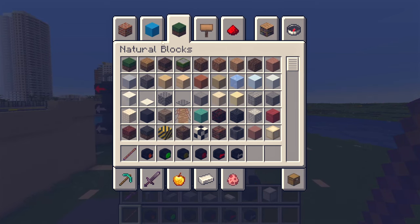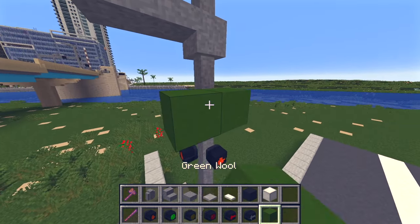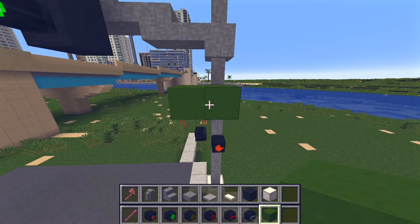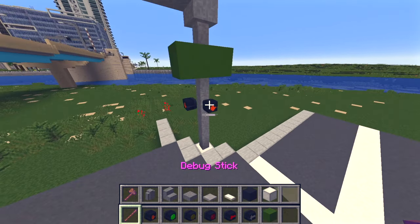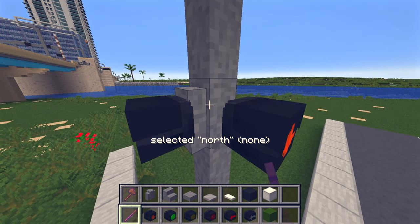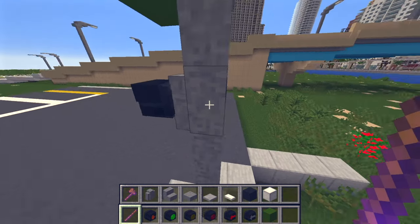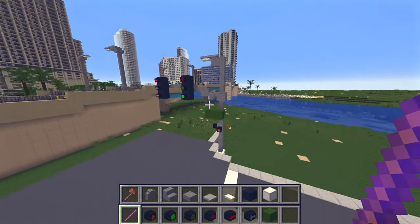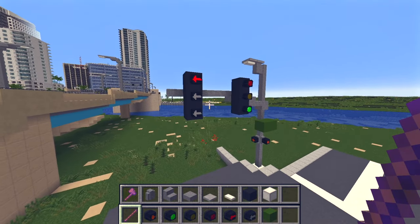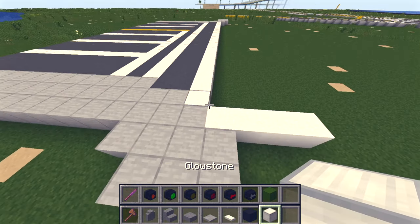I might also throw in some green wool down here for a street sign — so if this had a street name I could put that there. Then we take a debug stick and make these walls connect to the signal so it doesn't look like they're floating, and just fix everything up. And that is pretty much how I build all of my traffic signals for a small intersection.